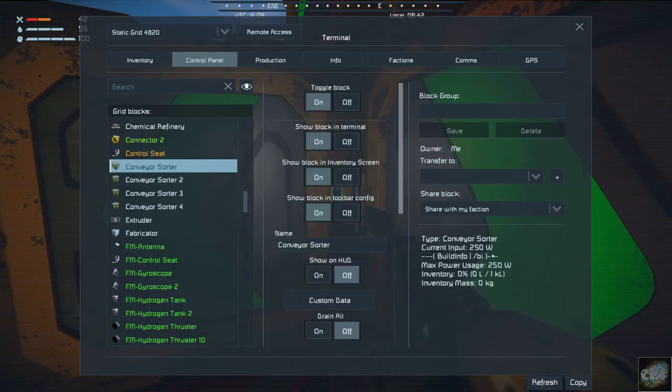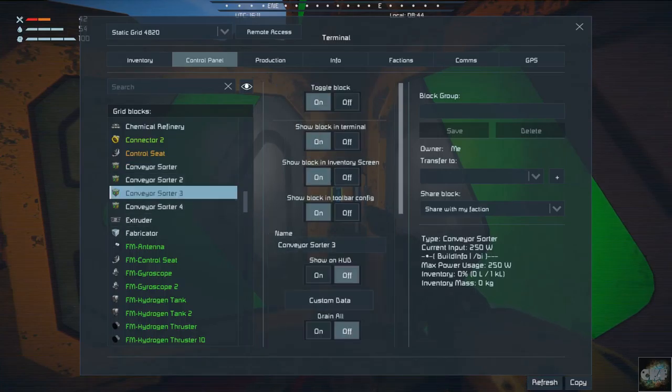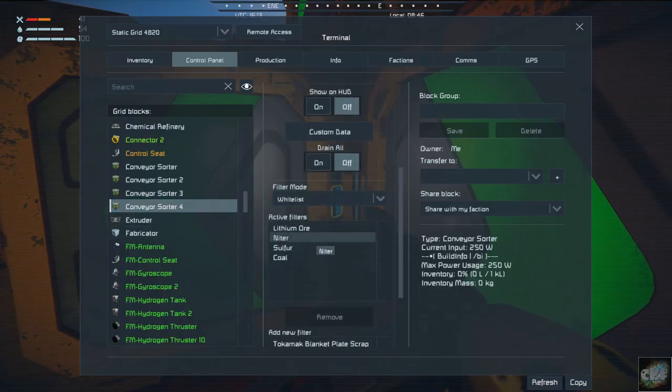This sorter is set up for stone so that it will go directly over to the refinery when it comes in. This one is set up for oil sand, so it will get pulled in to go directly over to be processed. And then this one is set up for lithium ore, nitre, sulfur, and coal. I probably might be able to run that through the rock crusher and purifier, but for now I just got it set up to go directly to the chemical refiner because I think that's the one that has to use that.